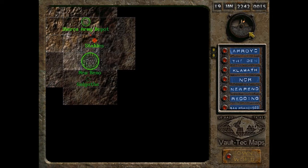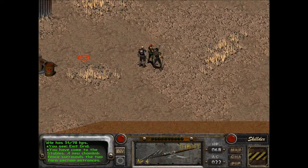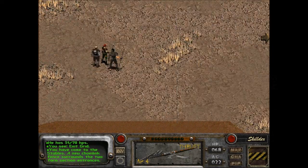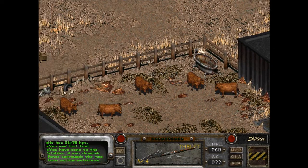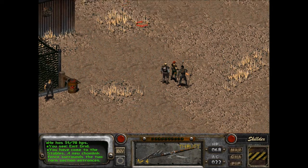I think that army depot — that was horrible. Oh, what am I doing? Get in there. You have come to the stables. A new chain link fence surrounds the two farm section entrances. Okay. So, obviously indoor farms. All that goo and crap. Okay. That's it for this episode. Thanks so much for watching, guys. See you next time when we explore the stables — slave pens. Anyway, see you guys next time. And always seek adventure.